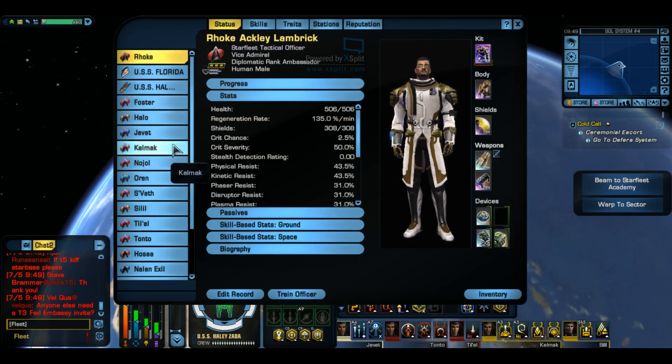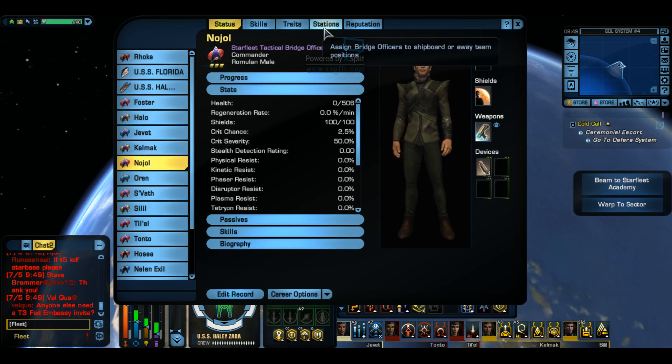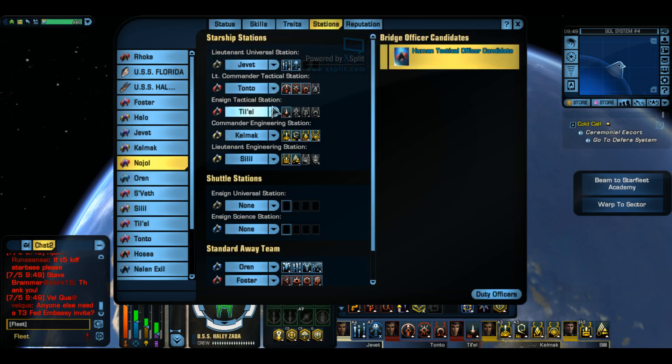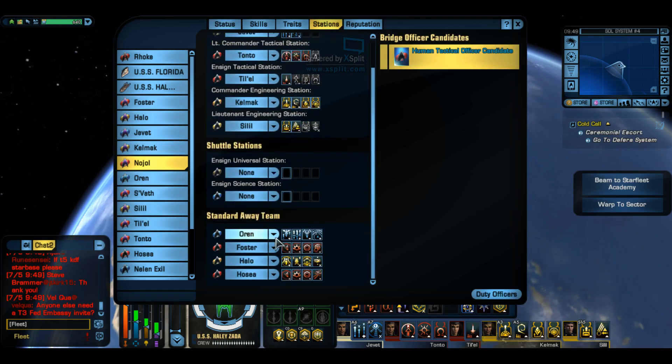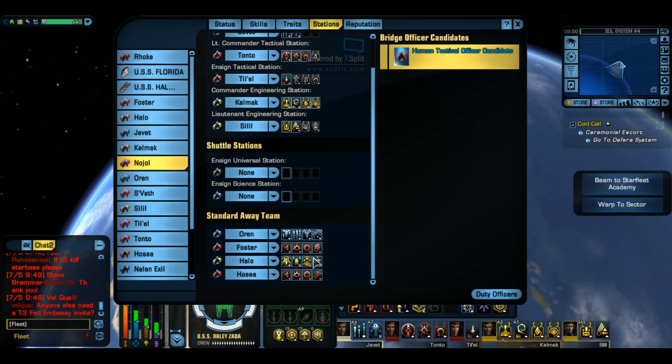You can put stuff on them and they come with you on away teams, but they're not always automatically assigned to your away team. To do that, you click on stations right here. I have stations set up here for my ship, and you can also put shuttle stuff if you've got a shuttle, but down here's my away team. I've got two tactical officers, an engineer, and a science officer - science officer's healing, engineer's keeping us alive, and three tactical guys including me killing stuff.